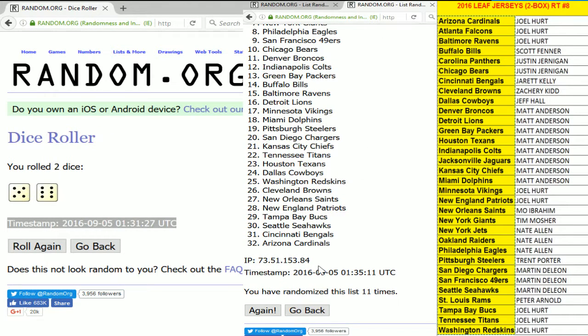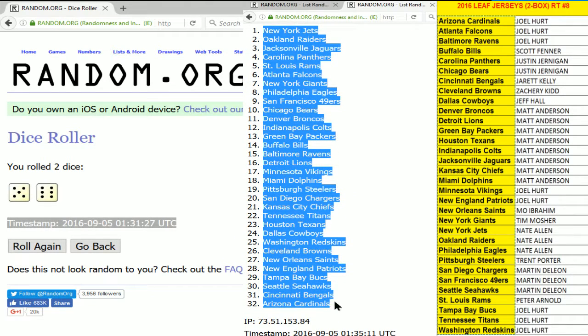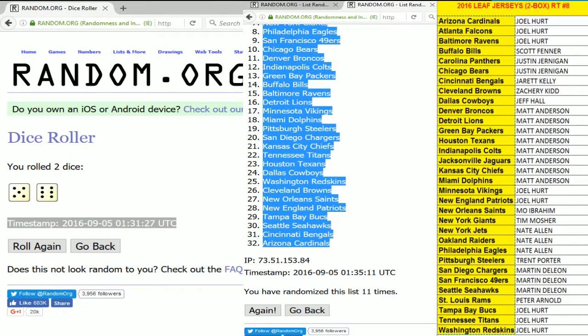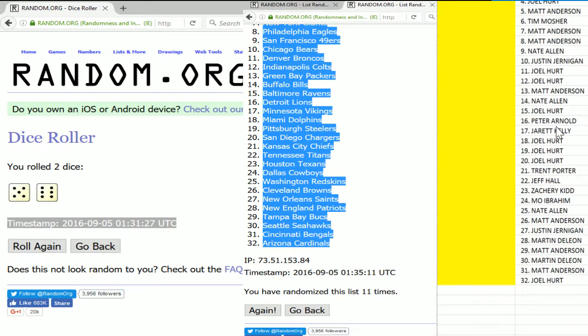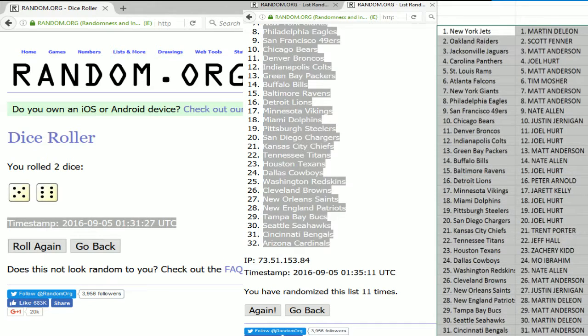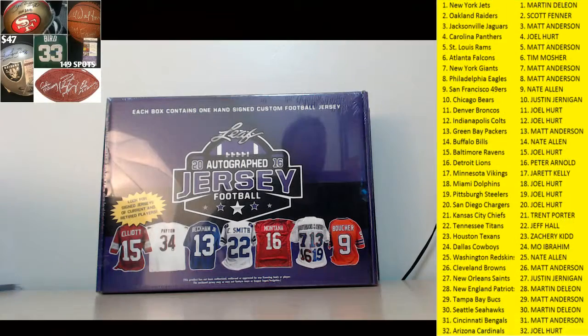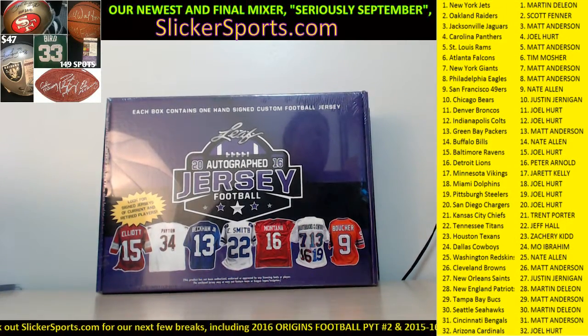That is 11 right there, guys — you can see at the bottom. Let me scroll up: New York Jets all the way down to the Arizona Cardinals. I'm gonna copy these and drop them in. There is your list fellas — let me make it yellow. Let's switch over to the other screen so you guys can see everything. Alright — Jets: Martin, Raiders: Scott Fenner.